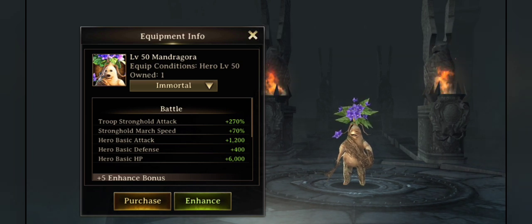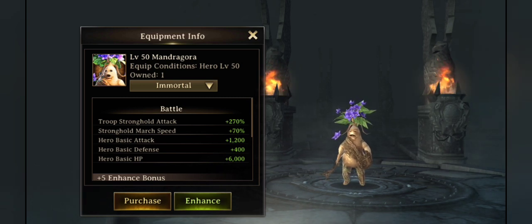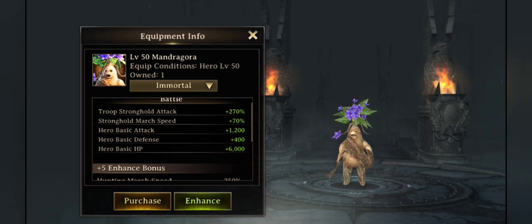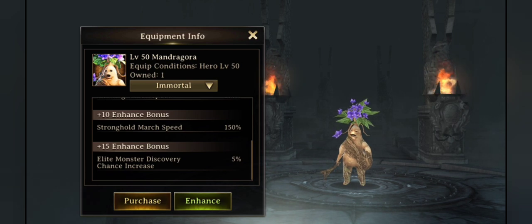My kingdom has been calling the Mandragora a potato, and I named mine Gertie. The way they swing their little stick when attacking is exactly like how I chase my kids with my chancla. The Mandragora is really for monster hunting and stronghold hunting. An argument can be made it helps in Face Off too, as it can increase your hero's basic attack, defense, and HP. One interesting difference with these three new pets compared to all others is that, like gear, they have a plus 5, plus 10, and plus 15 enhancement bonus — a really nifty change.